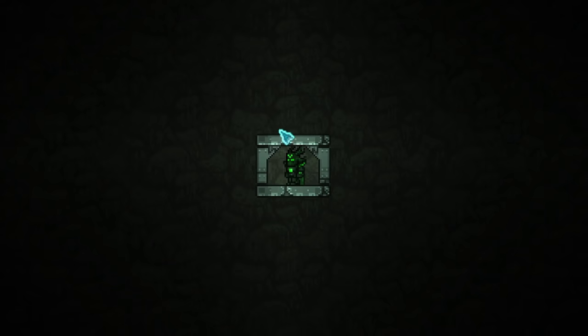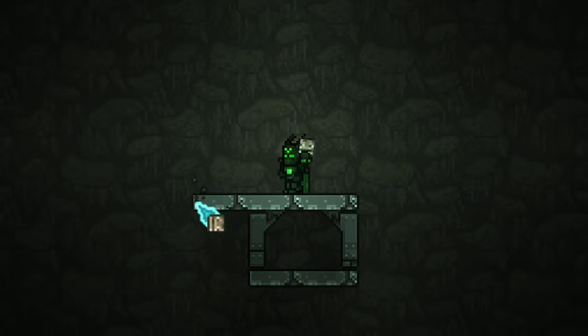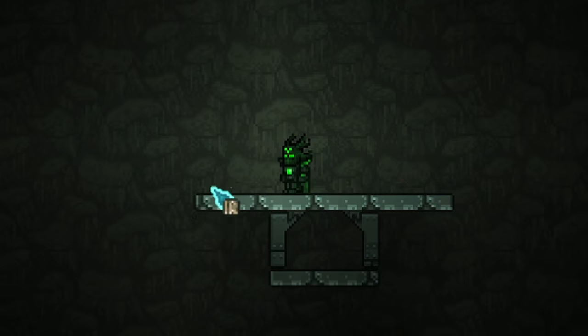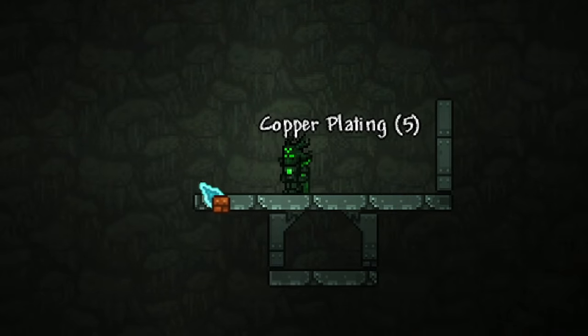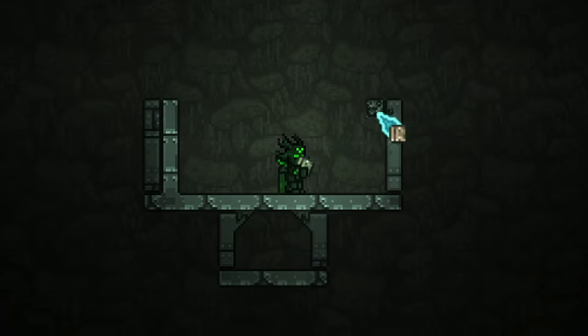Now we need to make an area for the enemies not only to spawn but also to fall in and die — essentially a volcano shape, a lava chamber of sorts. It's going to be a simple row of blocks like this. You can use whatever blocks you want for appearance sake. I like using tin and copper plating because it looks industrial, and farming feels industrial.